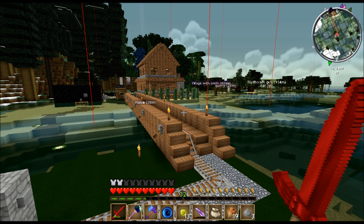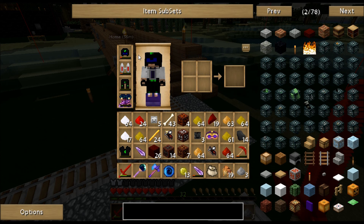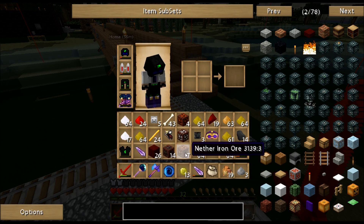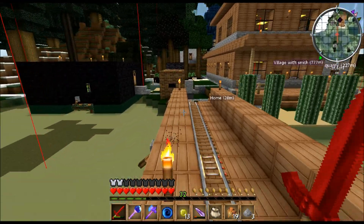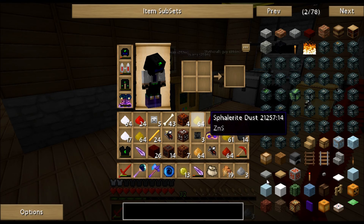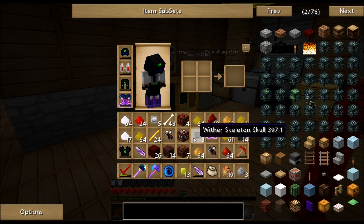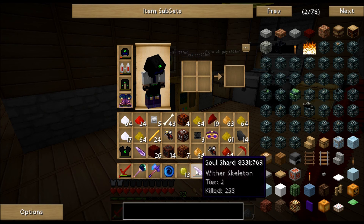We are back in the overworld, and I did take a little break and updated the texture pack — not everything is covered I believe, but most things are. So let's see what kind of stuff we got. I did get three Wither Skulls, which was extremely lucky. I also got a Tier 2 Wither Skeletons shard, which is too little — I would have hoped to have gotten one that was higher, but that's life I guess.